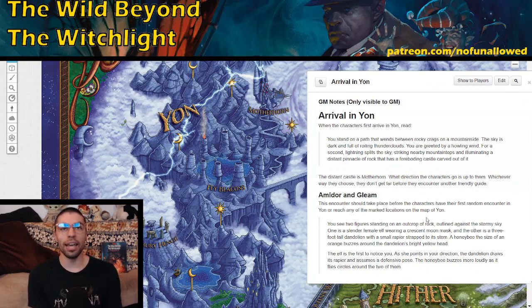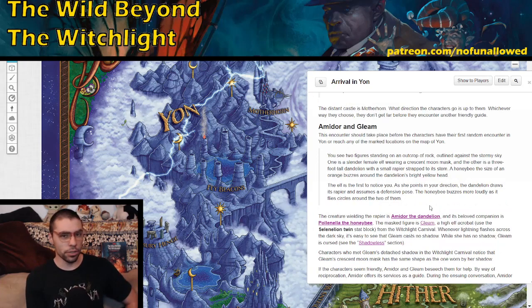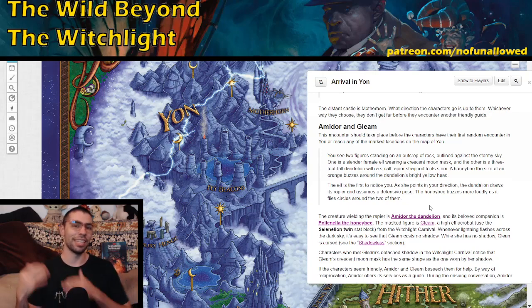Once your players break through the fog and arrive in Yon, you get a nice text blurb on what to say, and they can see the distant castle of Motherhorn. Before they head straight there, I'd strongly suggest steering them toward the named locations first, because those are a lot of fun and very informative. If your players go straight to Motherhorn, some information will be lost and they'll miss out on backup. Uniquely, unlike the other two locations, we meet the guide to the next part of the adventure — Amador and Gleam — immediately here.